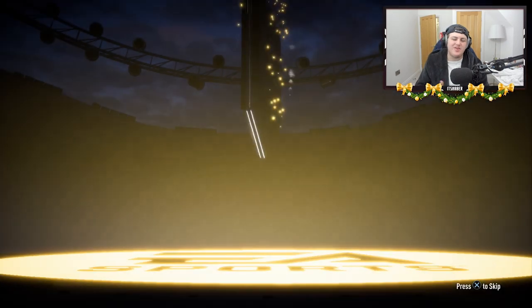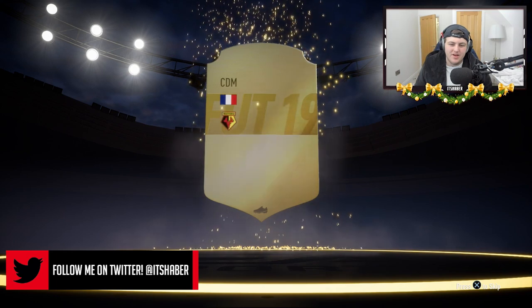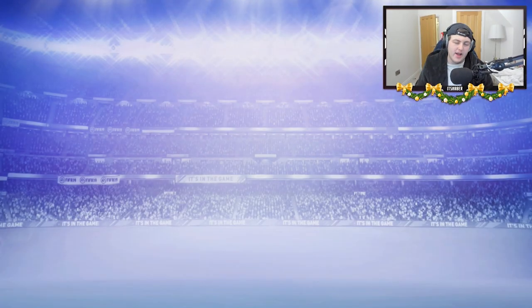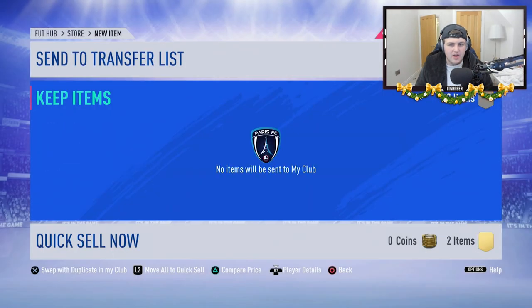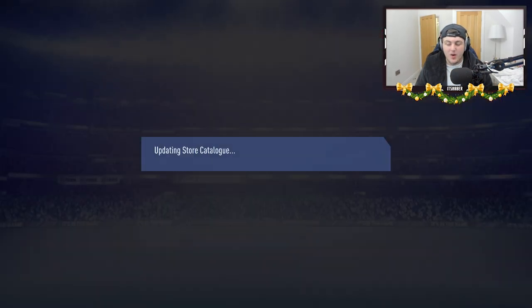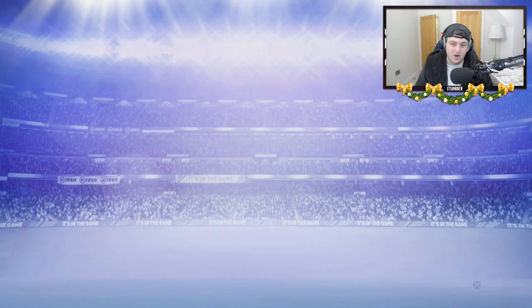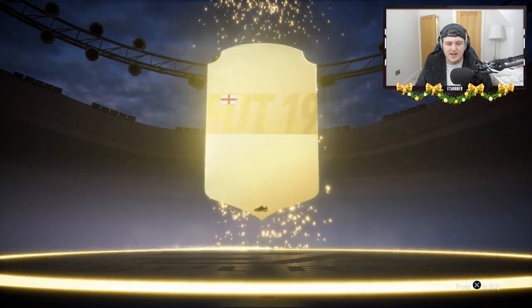Next pack, no walkout again. Come on, let me hit a good card. Please EA, let me hit something good. It's going to be Ducore. I forgot about another walkout - Sane! Sane's another walkout. That would have been nice to get Sane, because I have him in my club and could sell the one I've got in my club - so that would also be a nice one. He is a good walkout as well.